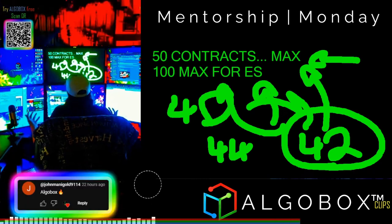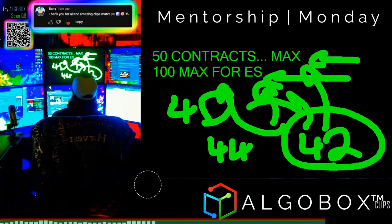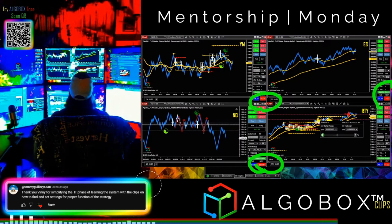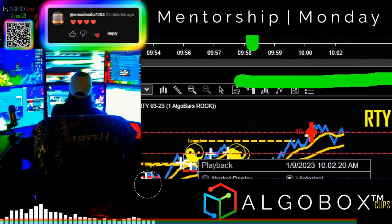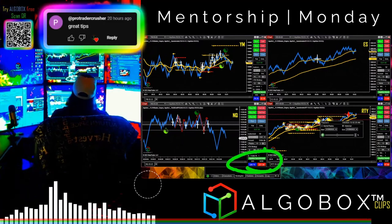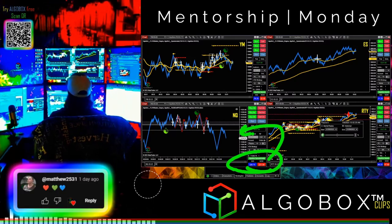For ES you can go 100 contracts, but ES is generally too slow. That's why we have the speedometer — to find the right instrument. At the beginning of this session I chose my instrument by finding the right speed. Right now ES is at 13, which is a snooze fest. This one's 47, this one's 52 — that's good. This one's 220, a little too fast. I want to be around 100, and everything else somewhere between 50 and 100.